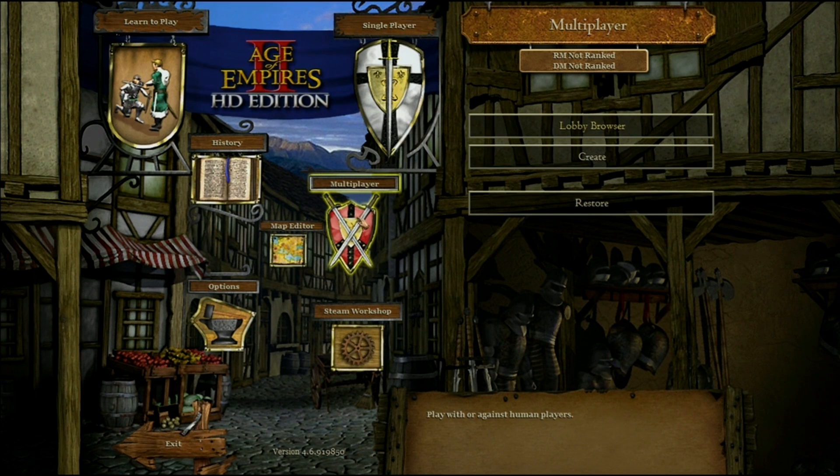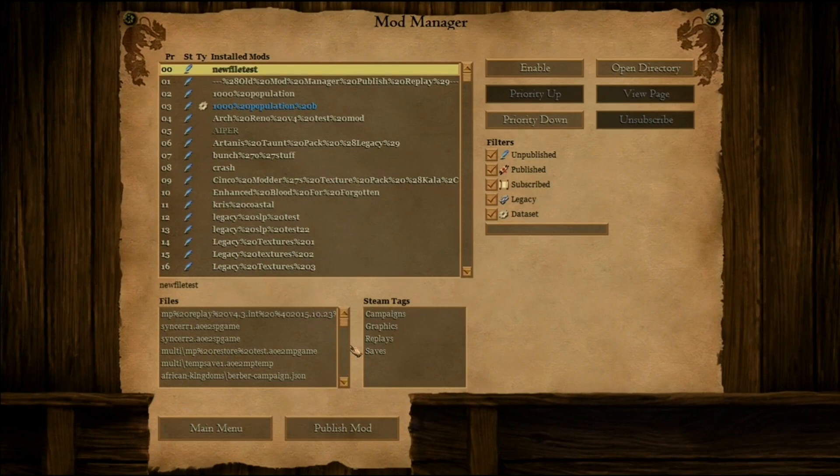One of the requests we've heard from people is support for mods and how that's going to work. So if you know anything about Age 2, you know in the Steam Workshop we have the mod. Here's the list of mods that are available for Age 2. I could select any of these, apply them against the running version of the game here, and they would work just fine.